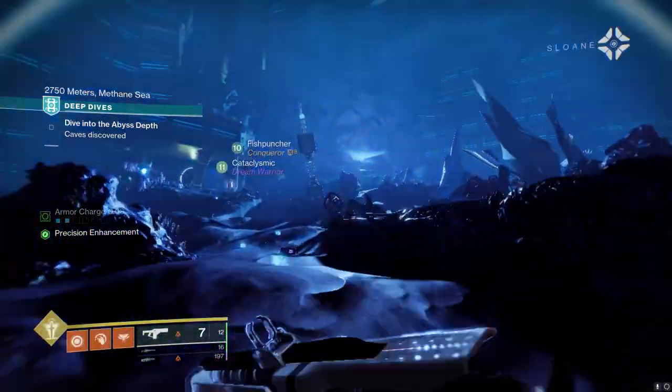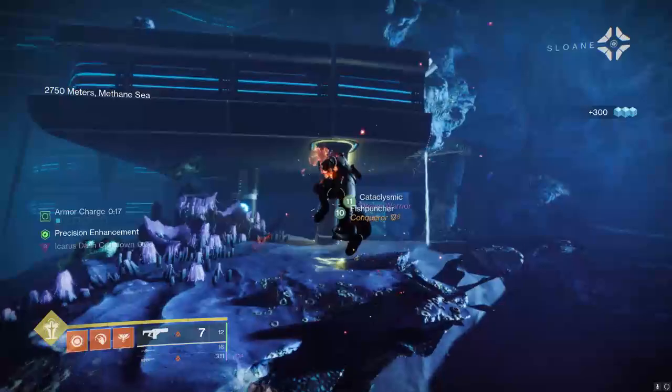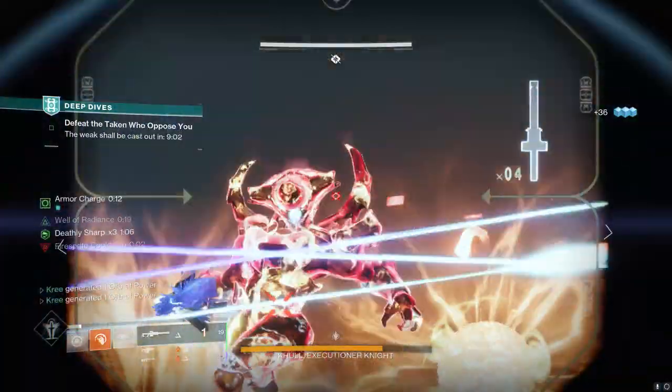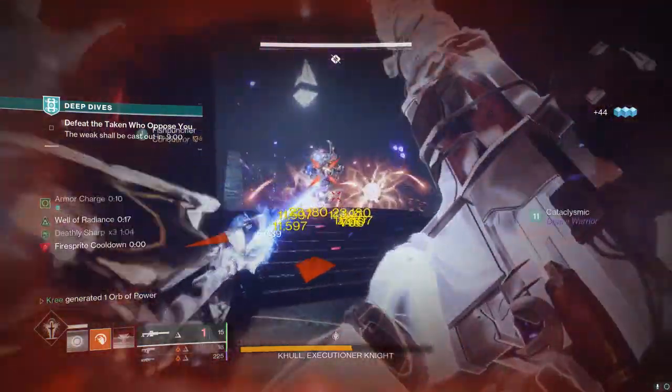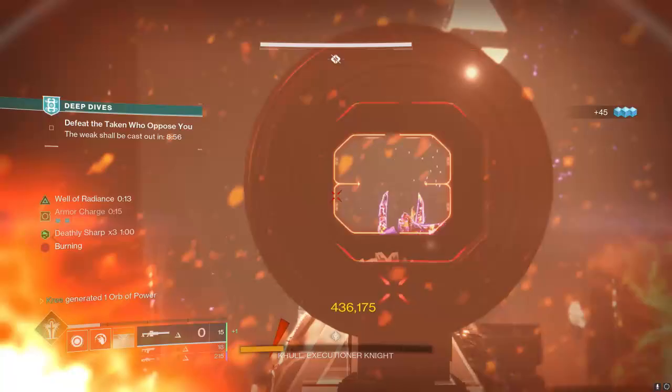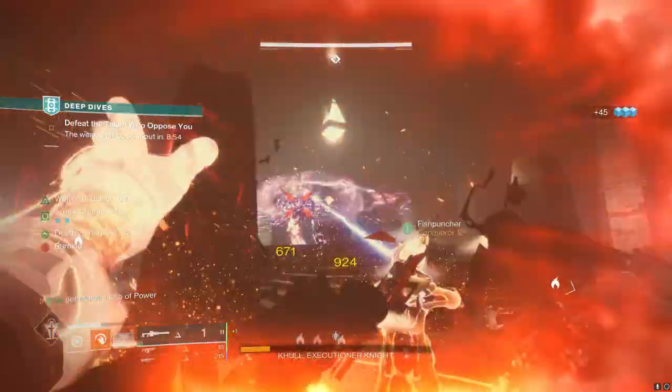Make sure to grab the other buff to help you out throughout this before you go in there. When you get inside this exotic mission, it's pretty straightforward — you're going to face two bosses. The mechanic is basically killing three minotaurs in order to get Deathly Sharp times three to do maximum damage to the boss.